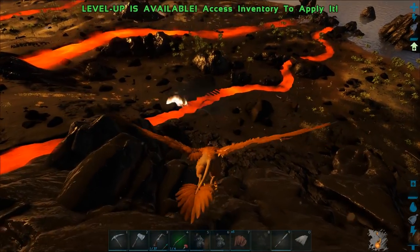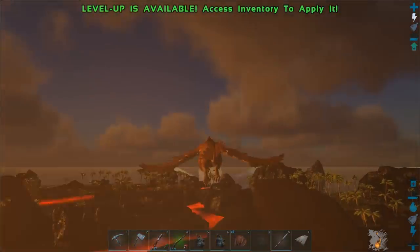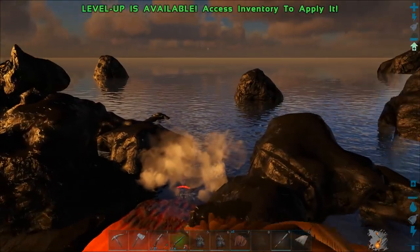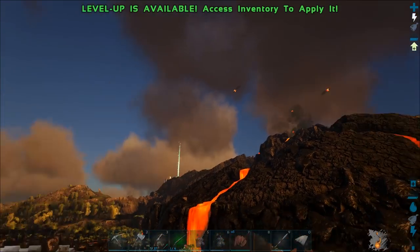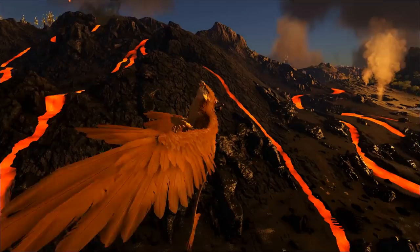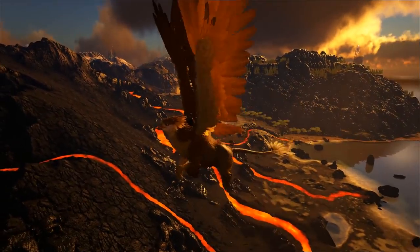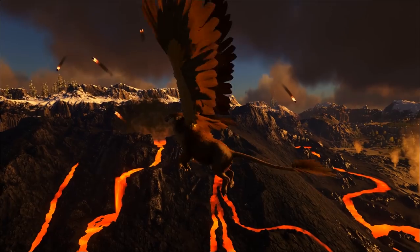That rock just landed right there inside the lava - that kind of sucks. It's like a cluster grenade effect too. Wow, you can see it going right down to the water - that's pretty cool, that looks amazing! Going into the water, there is an effect - that's awesome! It is erupting like crazy. I'm gonna get a higher point of view so you guys can see how cool it looks - look at this, it looks like such a good volcano!